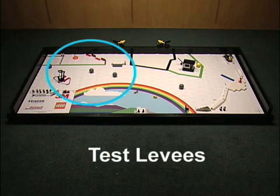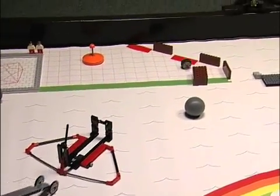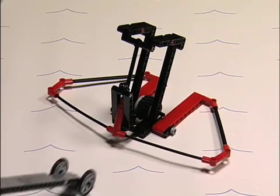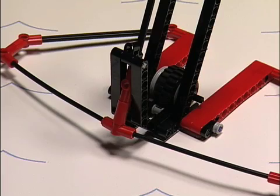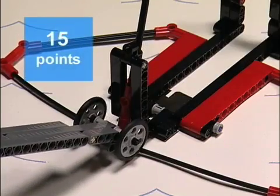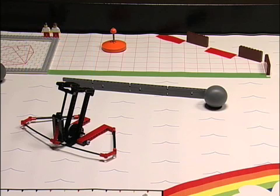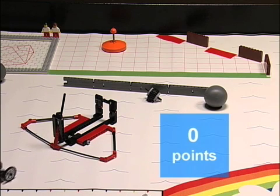Test Levees Mission. See how levees survive when a storm approaches. Activate the wheel roller — the wheel must be allowed to roll freely until it either hits or misses the levees. The activation is worth 15 points whether the levees are hit or missed, but worth no points if the wheel is strategically blocked by anything other than released levees near or past the green shore.